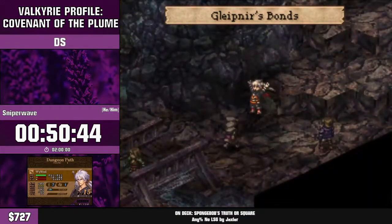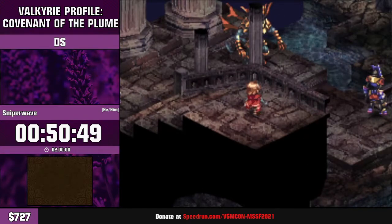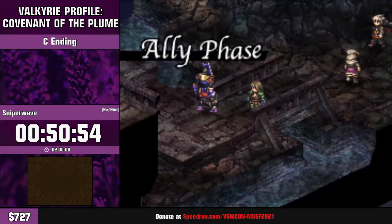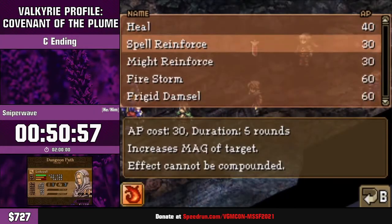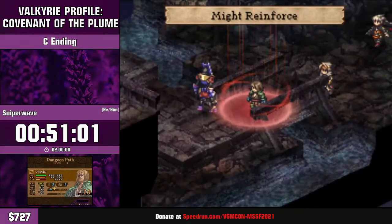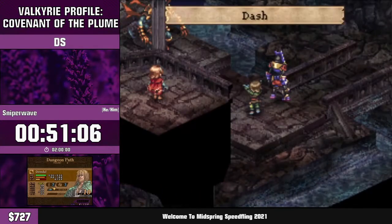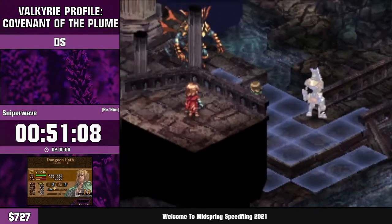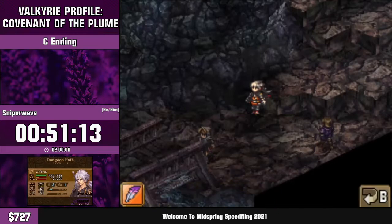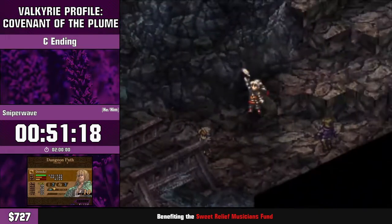I've only seen that paralysis fail once and it wasn't even to me — but I'm still scared every marathon run. DragonDarch got owned during one of his marathon runs and I just need to account for it every time. We also have to Might Reinforce Gwendal here, otherwise he won't one-shot the way we want. Then we're going to dash him forward.